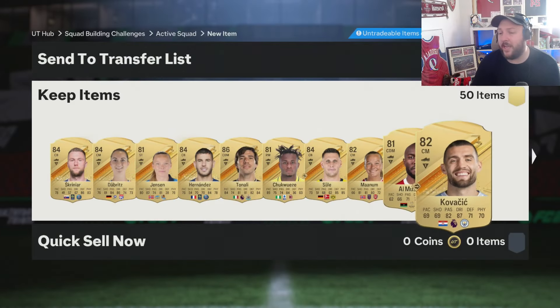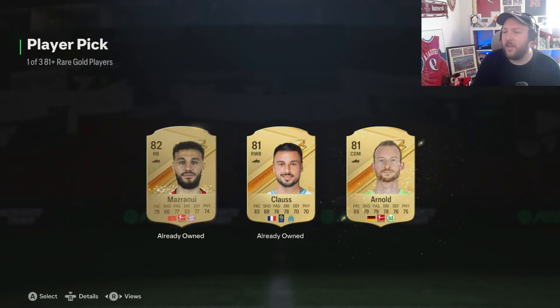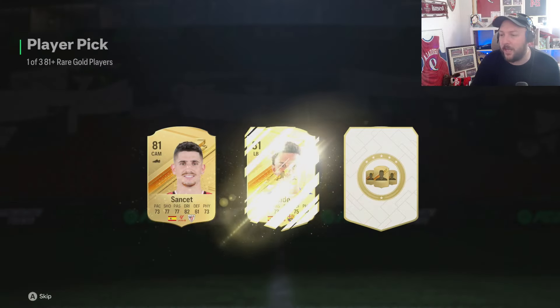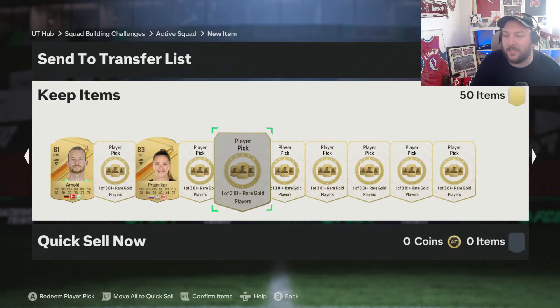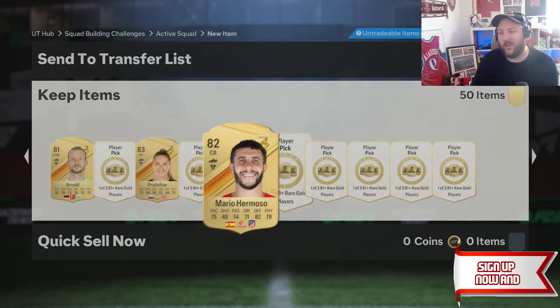So that's going to start this Friday. I don't know if we'll get icons and heroes this Friday - it might just be path to glories. Do you know what path to glories are? They're essentially like - for example, let's use England. It'll be a couple of players from England. The further England progress, the cards get upgraded. Very similar to that Toni Kroos UCL card that got a full upgrade. It's the same thing.